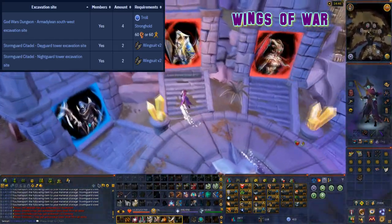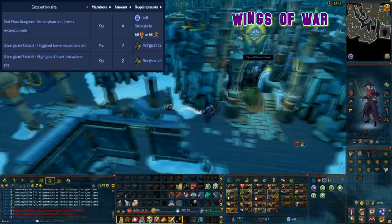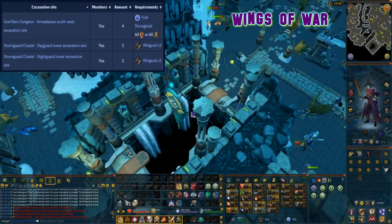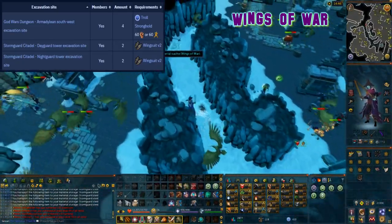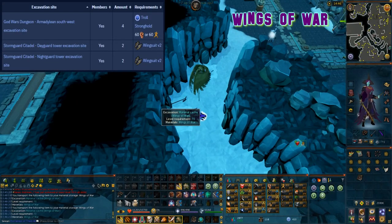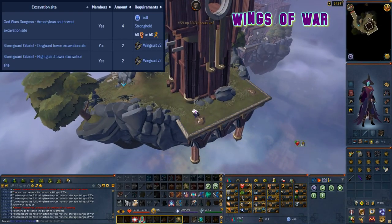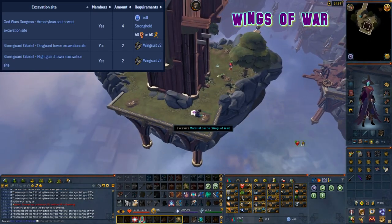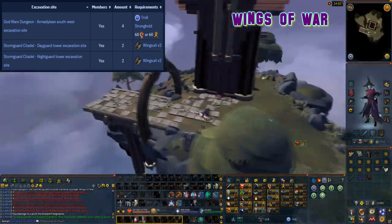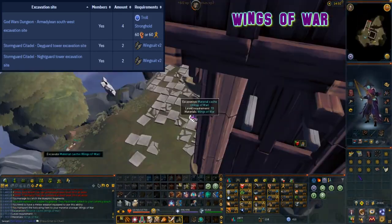This material can be excavated at level 70 arc and can be found at three locations. The first location is at the god wars dungeon Armadyl southwest excavation site with four cache spots, requiring troll stronghold quest and either 60 strength or 60 agility. The other two locations are in the Stormguard Citadel — one at the Nightguard Tower and the other at the Dayguard Tower — with three caches in total, however they require Wingsuit Version 2 or Wingsuit Version 3 to access.